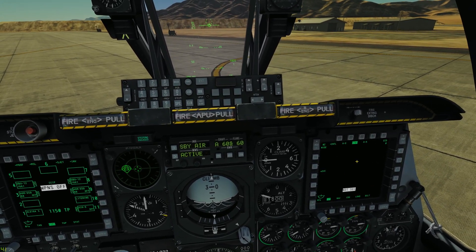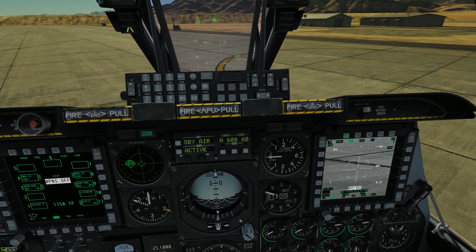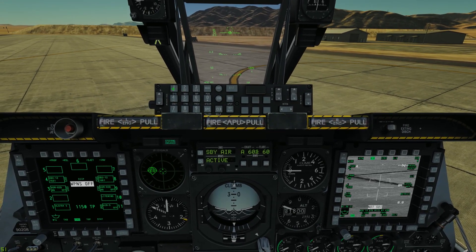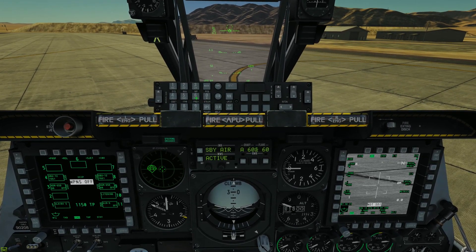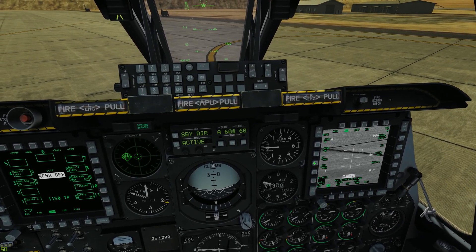Now let's go over here to our TGP. We will select air-to-ground mode, then Control. Our laser code is 1661 and we'll select that into our laser.